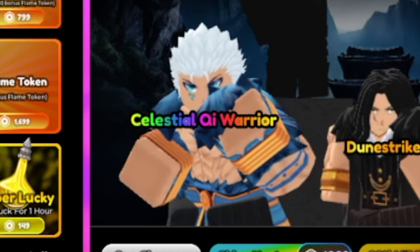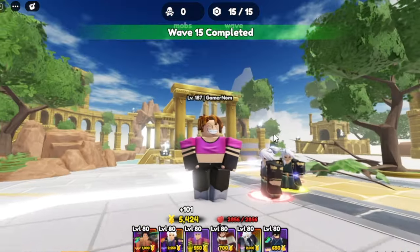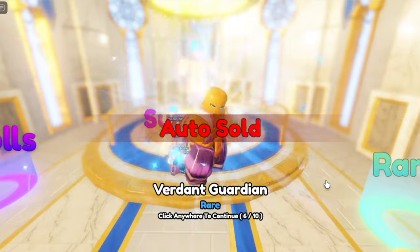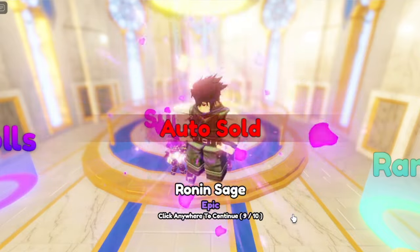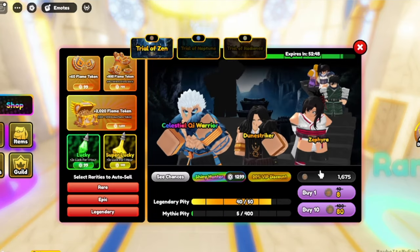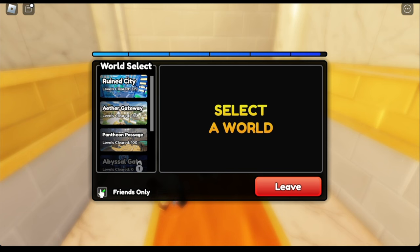Next up, Celestial Key Warrior. This is the third chapter, and here you'll be getting Flame tokens. We were able to unlock it — I grinded 1,995 tokens and it only took me about 40 spins, which means roughly 80 times 4. There you go guys, we got the Celestial Key Warrior. It took me lots of hours, but the most important thing is I'm able to showcase it. The best way to do that is to play the Infinite Challenge, so let's head there.